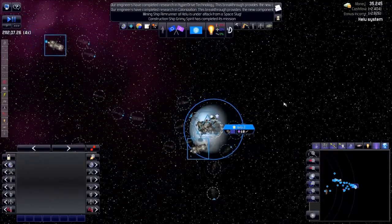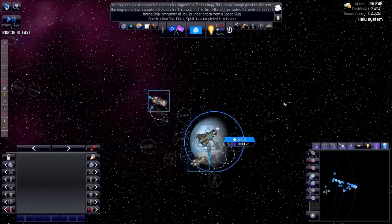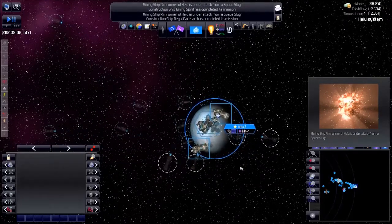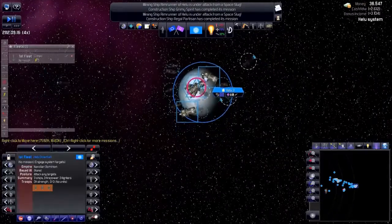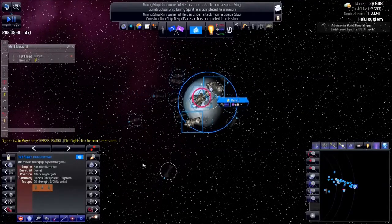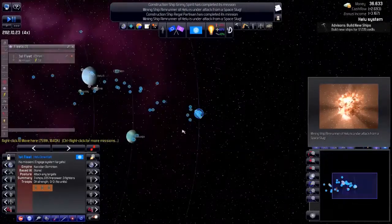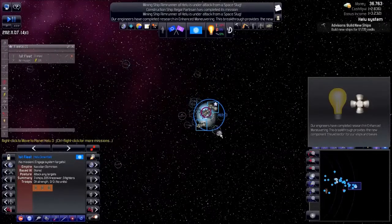I'm doing this because I don't want a hyperspace jump right now, because this will trigger an event and I want to have my ships' fighting force ready before that happens. Let's open my first fleet — you can see they're still being built at a construction yard, but once they're finished they'll be available. My maneuvering is done so I could upgrade my designs. A military ship has been constructed — it's my first military ship.